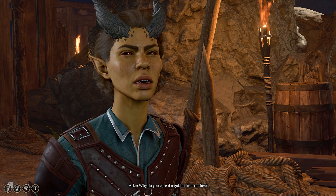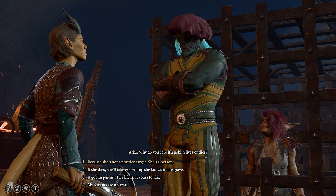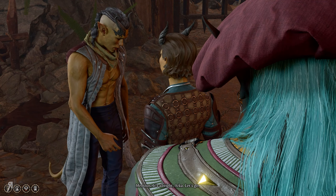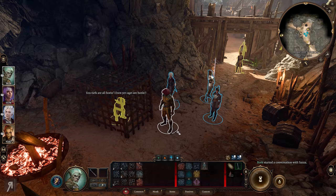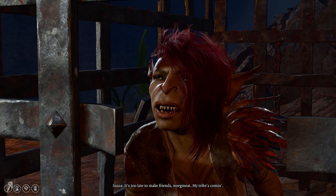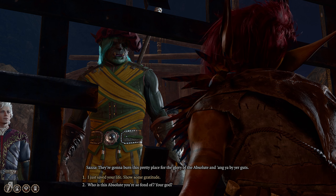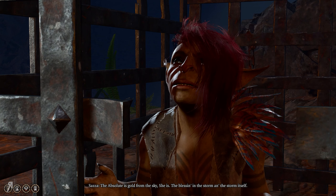A guard shouts: 'Why do you care if a goblin lives or dies?' He says it's because she's his cousin. I say: 'If she dies, she'll take everything she knows to the grave.' The guard backs down. The goblin - Sazza - says: 'You teeths are all boring. Ain't sure why you're protecting me. My tribe's coming and they're going to burn this pretty place for the glory of the Absolute and hang you by your guts.'